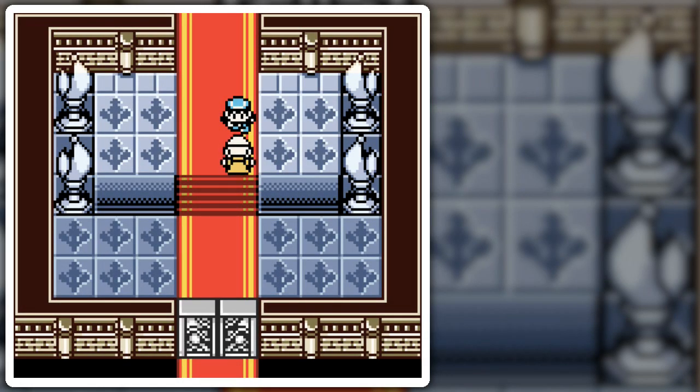Hello everyone, and welcome back to the walkthrough. The correct answer, of course, to the peace and power question is... The Rook.